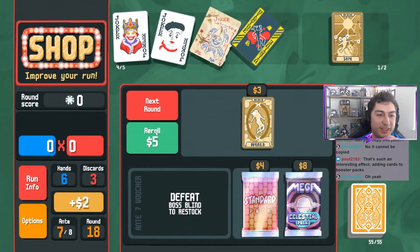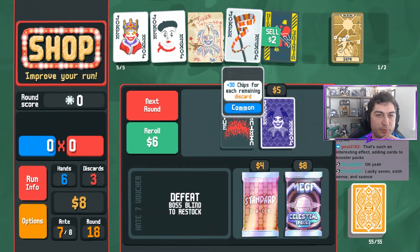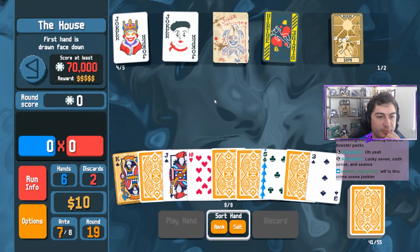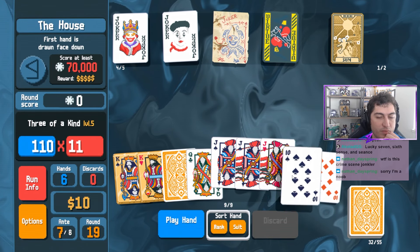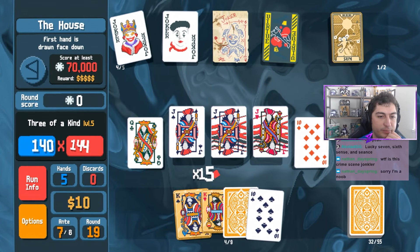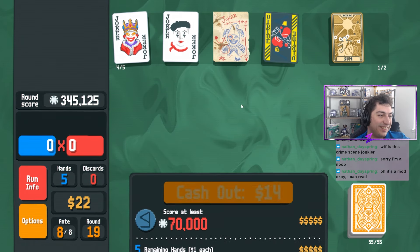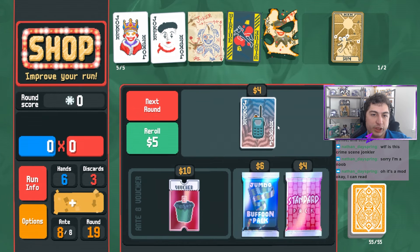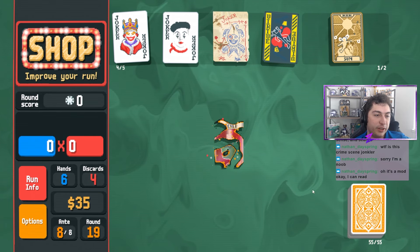I think we're going to buy and sell and just go next. We'll play this three of a kind, we'll toss these out. Please be three kings - it is three kings! We'll buy, buy and use, we'll sell, we'll buy, we'll sell. So basically every time we sell or destroy a joker it can never appear in the shop again. We're trying to thin the joker pool out so we can only get these jokers - that's kind of my thought process.